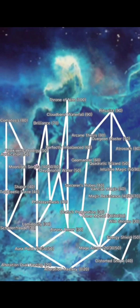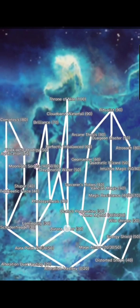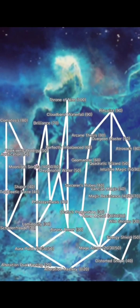Coming towards the middle is Aurora Armor, which is kind of a combination of both the support side and the offense side. Aurora Armor does a bunch of stuff, so let me make sure I get it right.